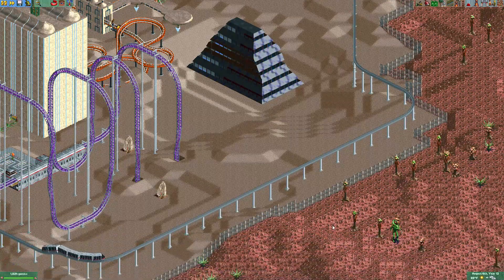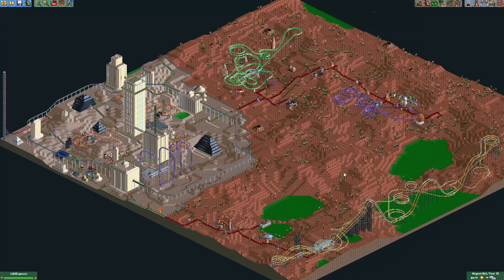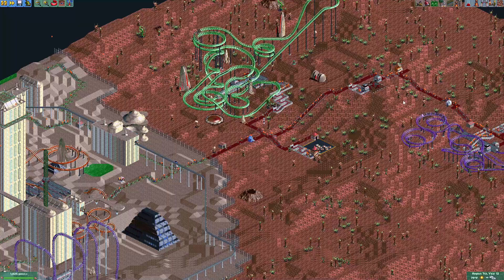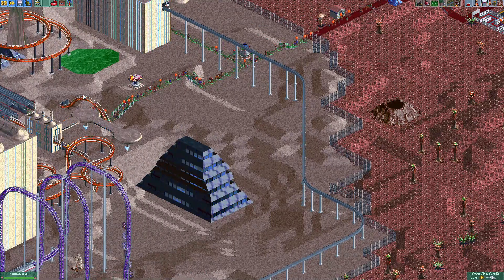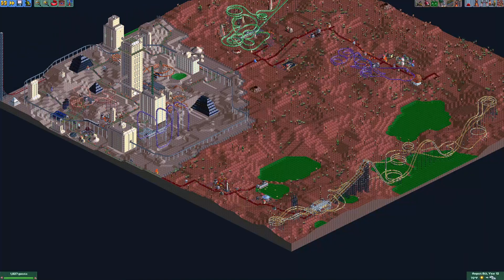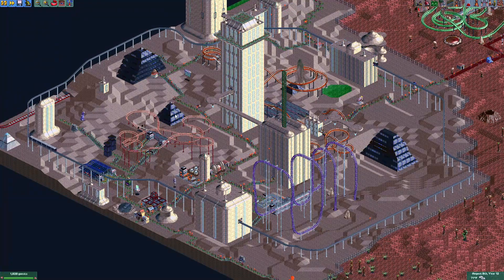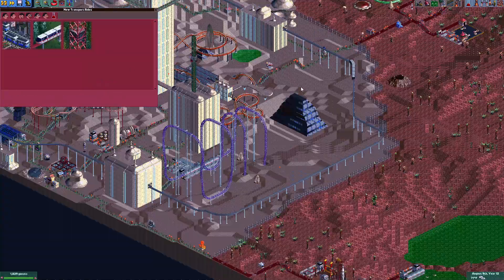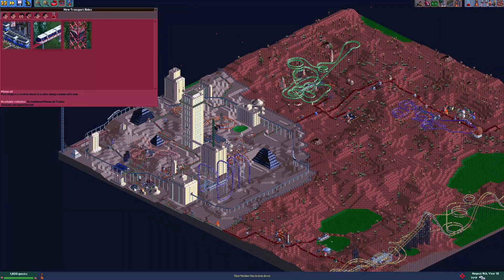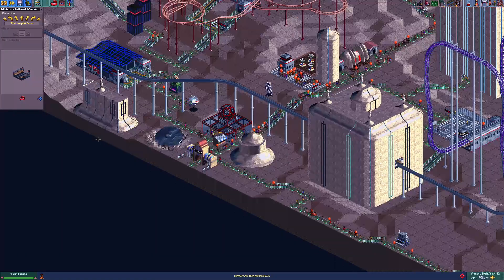We're gonna build a coaster. I think we really need to start working on this part of the park — it's bland, real bland. So is the city. I think if we were to add some pathways over in this direction, or we could try a huge coaster that goes around this whole city. I already have the monorail that goes around the city, which I like a lot. We could also set up a tram system — I do want to do that. I want to go from here all the way over here. Let's do that — we're gonna set up a tram system.